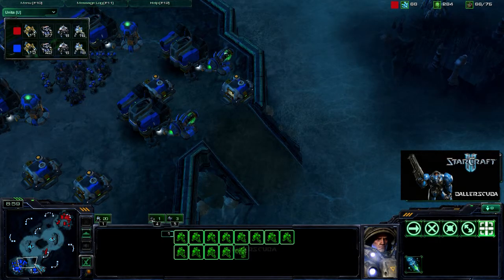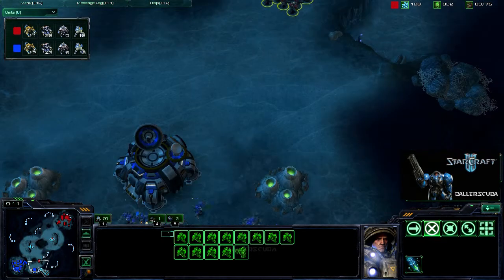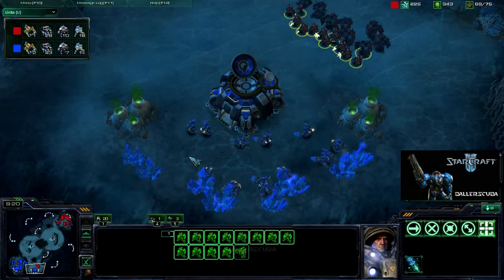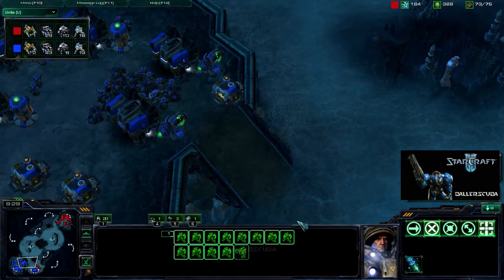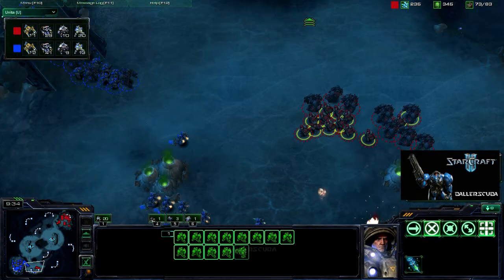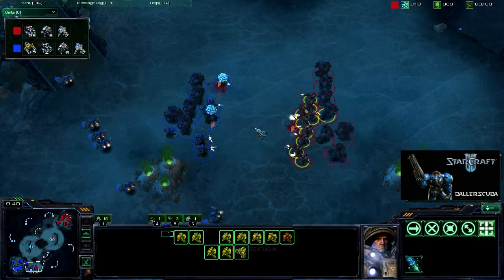Army count is 16 to 8 for me: 16 Marines and 8 Marauders, up against 9 Marines and 6 Marauders for him. I go for the expansion and it is completely undefended — just checking it out, because I always check the expansion before going into the main base. These are always easier. The Supply Depot goes down and these guys are coming out pretty much two by two.